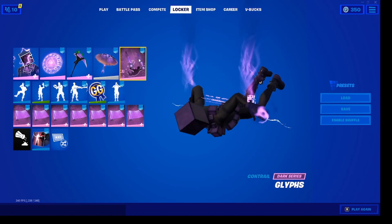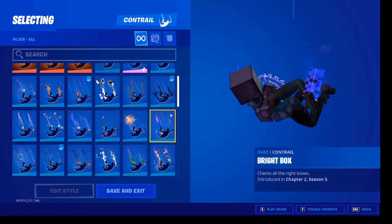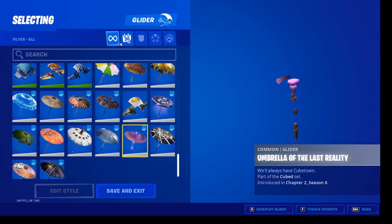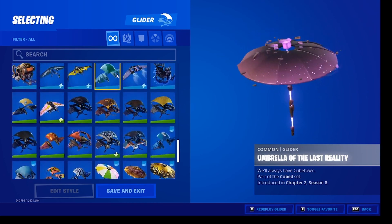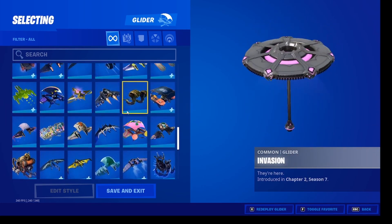If you don't want to use this glider, you can use any glider that is purple. The same thing applies to the contrail. If you were to pick any other glider, you can use the Season 7 glider if you want.